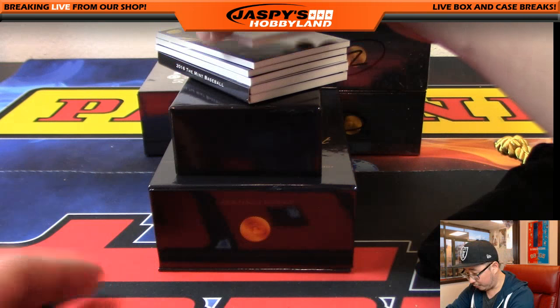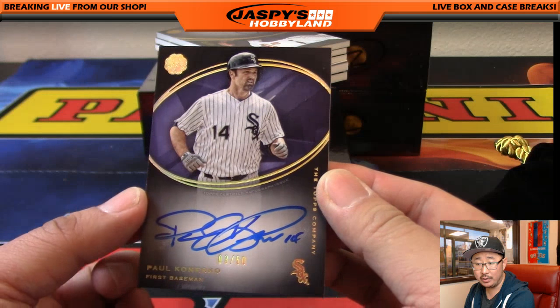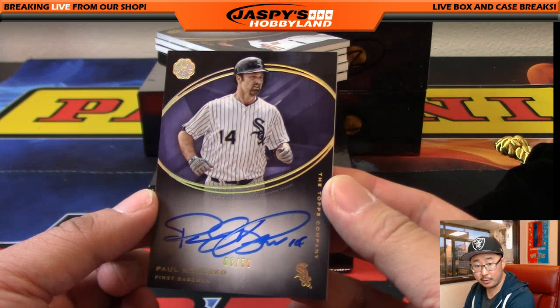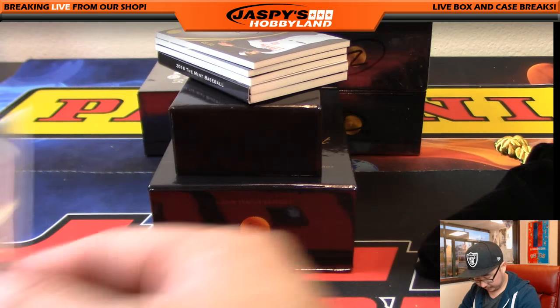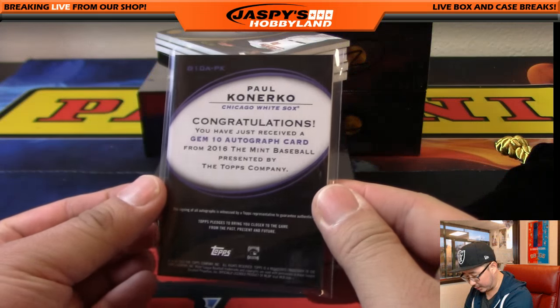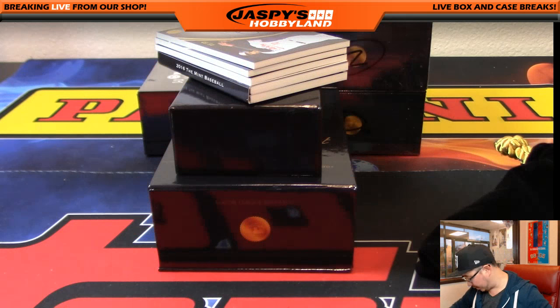All right, we're going to start off. Nice — three out of 50, Paul Kanerko. Nice on-card autograph. Look at the quality of these cards right here too. Number three — Calvin. Nice start: three out of 50, Paul Kanerko.